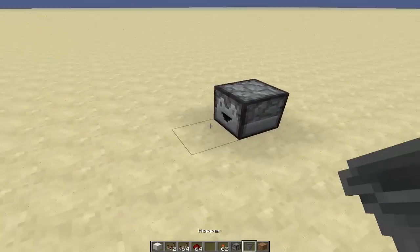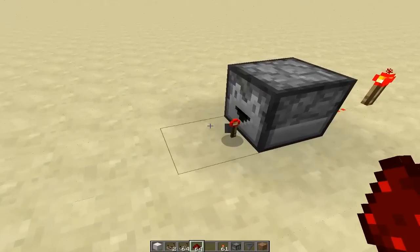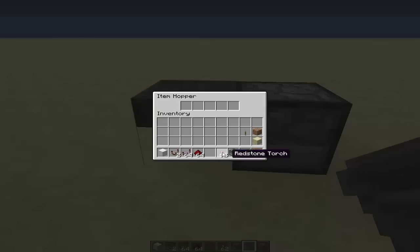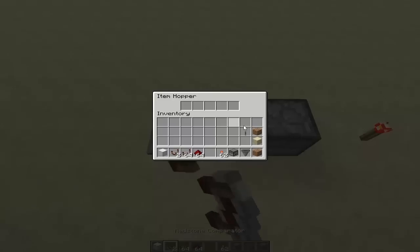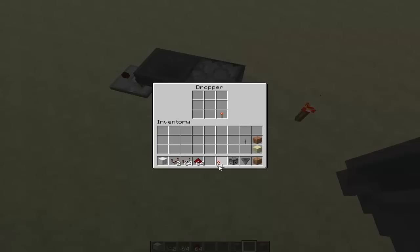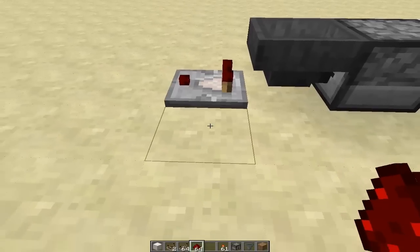Item droppers — essentially what they do is you put in an item and when you give the item dropper power, it will transfer over the item to whatever it is facing, such as a chest, jukebox, even furnaces, anything. Now when we direct the item hopper back into the dropper, normally it's supposed to transfer over just like that. And even when we have our comparator, it will detect that. If we add in an item, it detects that, but since there's no more item it goes back to the dropper. Now, if we add an item into the dropper and power that dropper, there's no more item inside the dropper — it is now in the item hopper. But this redstone comparator does not detect that.